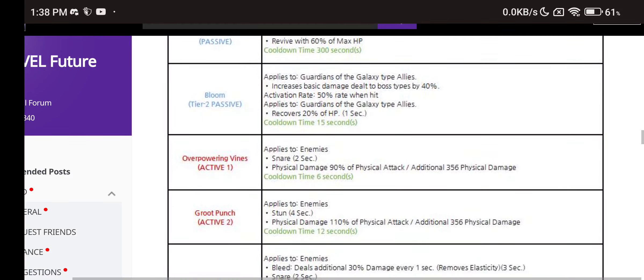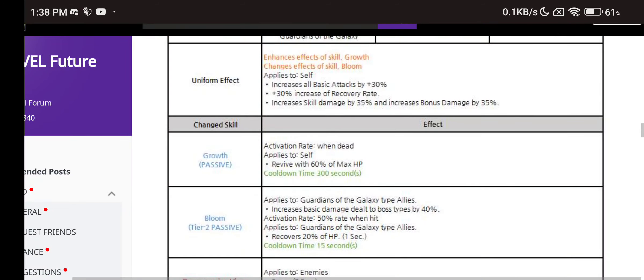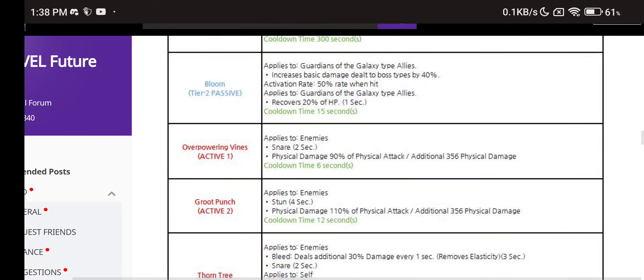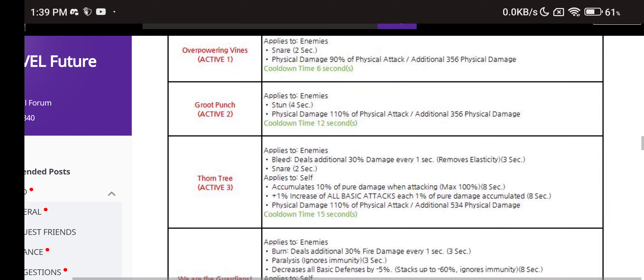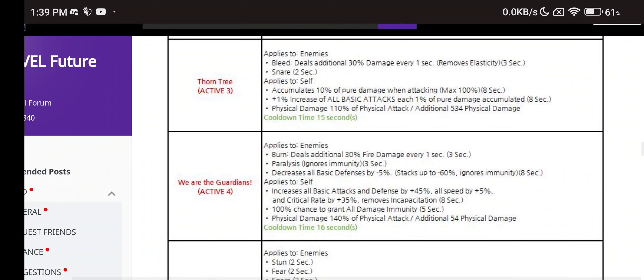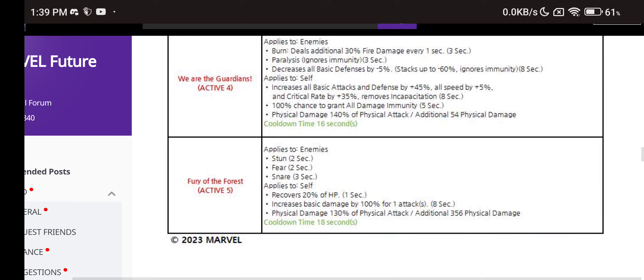He finally becomes the support we needed — that's awesome. They capped the heal and also added damage dealt. Groot is going to be amazing. He has snare on the first skill, stun on the second skill. The third skill has snare and blind, accumulation, damage dealt. The fourth skill has burn, paralyze, and all defense down. We have a 45% all attack and defense frenzy buff, all damage immunity for 5 seconds, stun, fear, snare, 20% HP recovery, and a 100% proc on the fifth skill.